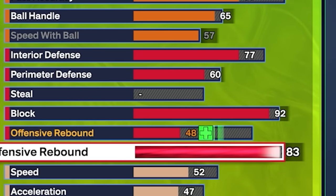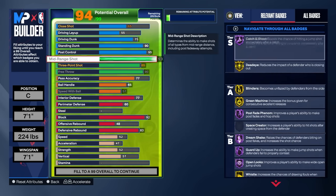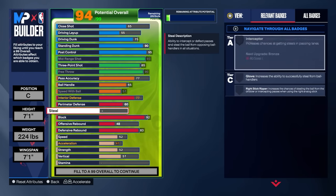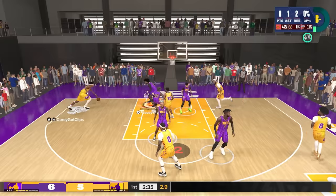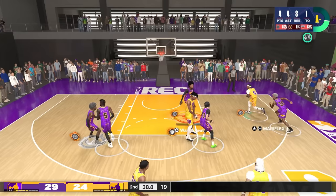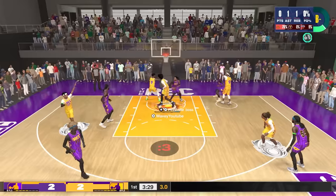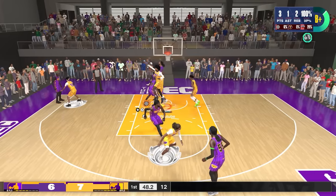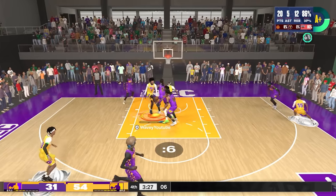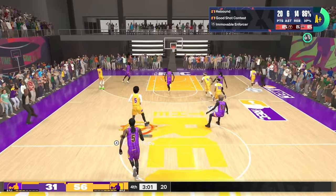We want to take the defensive rebound all the way up to 83 to make sure we get rebound chaser on silver. But if y'all want to adjust the build, feel free. Even with that smaller wingspan, you block absolutely everything — you block it hard too, it ain't no weak little block. You're sending stuff everywhere. It doesn't matter what build it is or how high their slashing is. You are too big and you get blocks even when you're out of position. Even when I jump early, I'm still getting blocks. And when you ain't getting blocks, you can still just get stops with that interior defense.